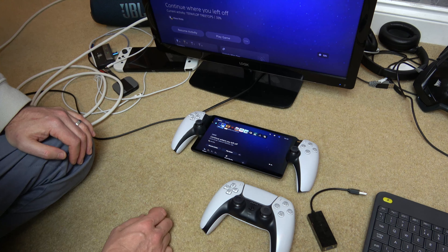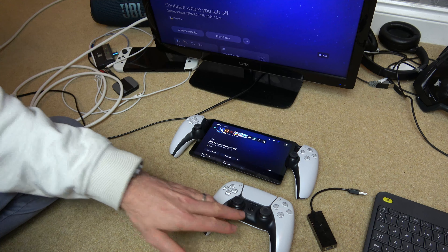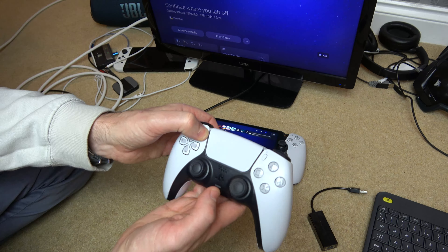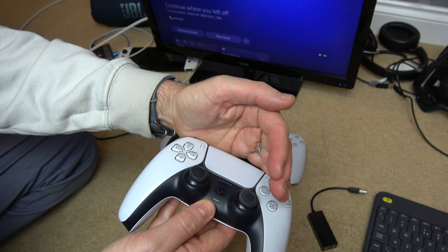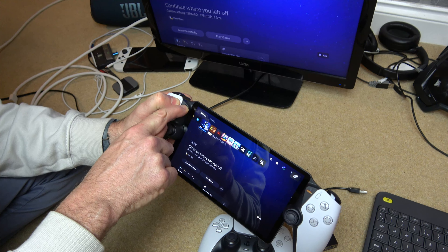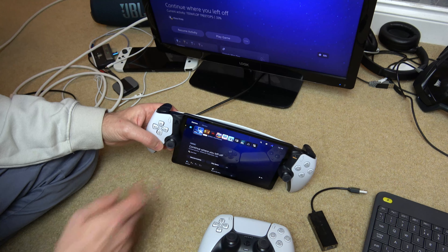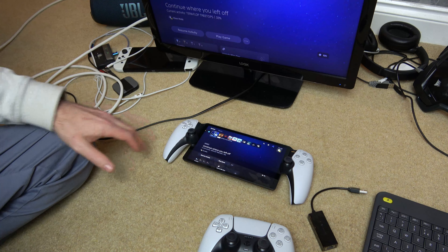I'm pretty sure that in another update Sony will probably release a fix where this mute button on the Portal works just like the DualSense one — mute, unmute, and hold to mute the TV — which would also get rid of this problem. Another thing: the Portal doesn't go into Bluetooth pairing mode. On the DualSense you hold the mute button and PlayStation button for four or five seconds and it starts strobing into pairing mode. On the Portal, hitting various button combinations produces nothing. I also tried volume up, volume down, both together, and with the PlayStation button — nothing happened. If you know any weird combinations or glitches, put them down in the comments.